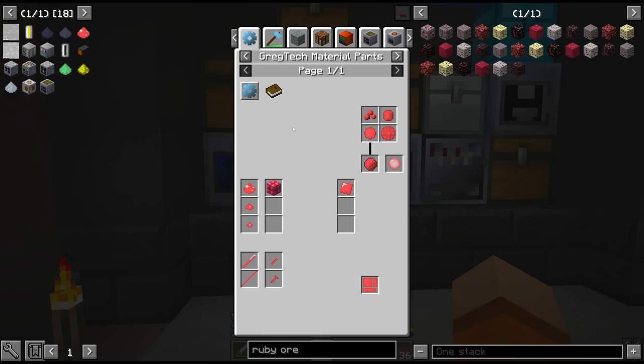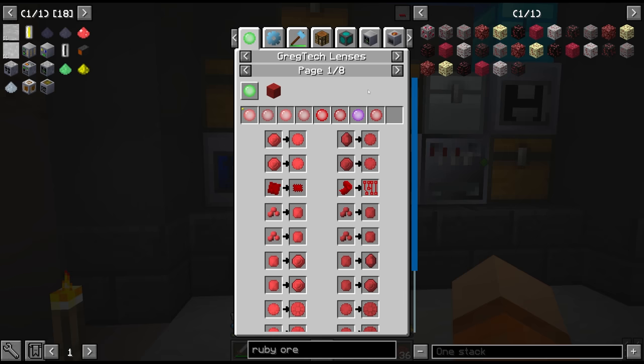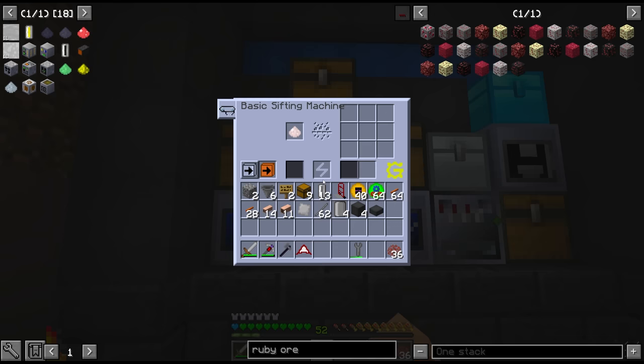Whenever we sift this we get a chance at various different types of ruby. The exquisite is the most valuable and also most rare with the lowest drop chance. We can also pulverize these other gems into regular ruby dust - it just gives us different amounts. For example, the flawless gives us two dust, but the chipped ruby only gives us a small pile. It's still nice to have either way. Oh, it looks like it does pull in chrome.